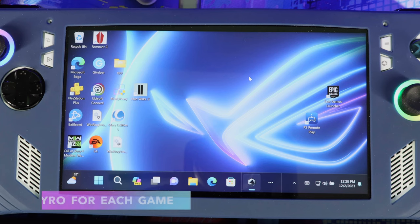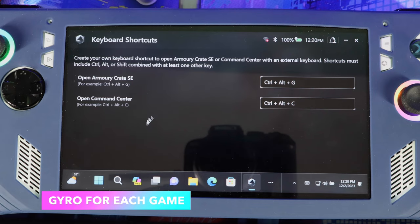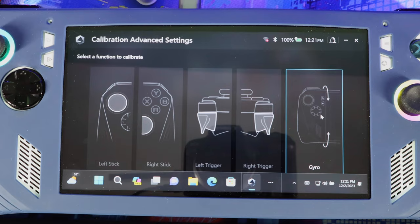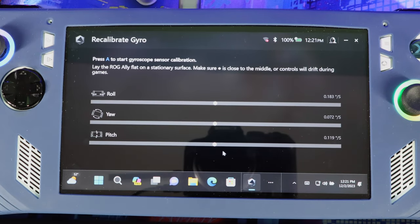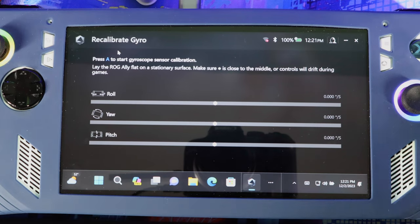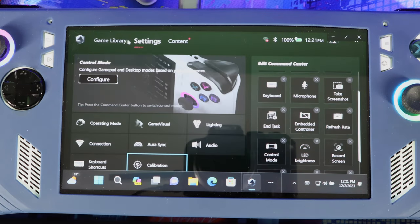Next, let me show you how to set up the gyro. Once you go back into Armor Crate, go to Settings, then Calibrate. From there, go to Gyro — this is where you calibrate it overall for the system. You press A and it will do the calibration. You don't necessarily have to do this since it's likely already calibrated out of the box, but do it just in case.